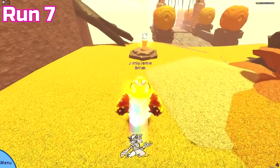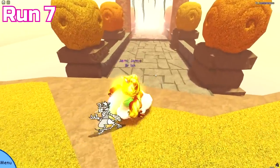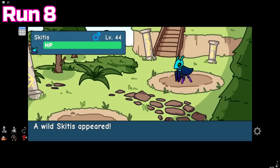Nothing too notable happened in run 7, but we did get another runestone in the final room — this time Cryo Terror. Run 8 went pretty well: we got 3 misprints being Ryoad, Taz Marauder, and Kufuwu, and we also got an Easter tint Skittis that was 6 stars, though I'm not sure how good it is without a hidden trait.